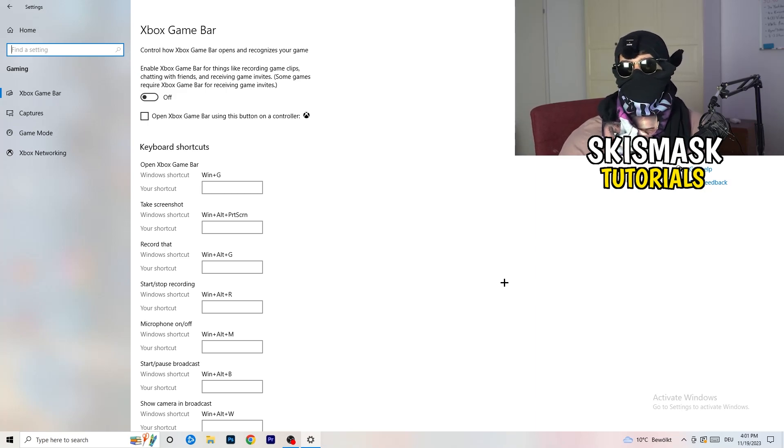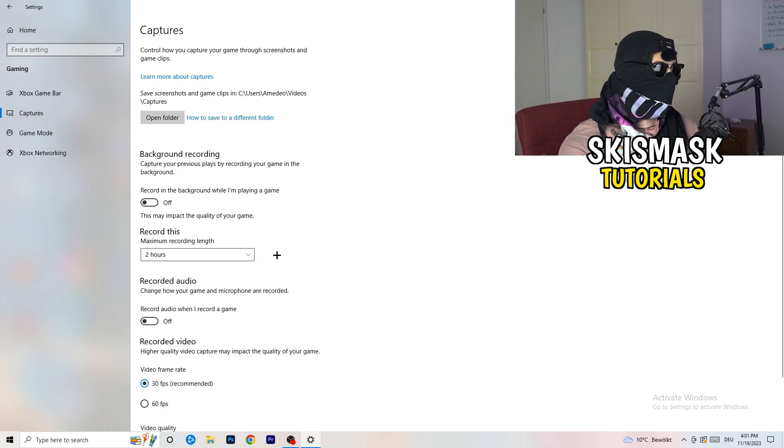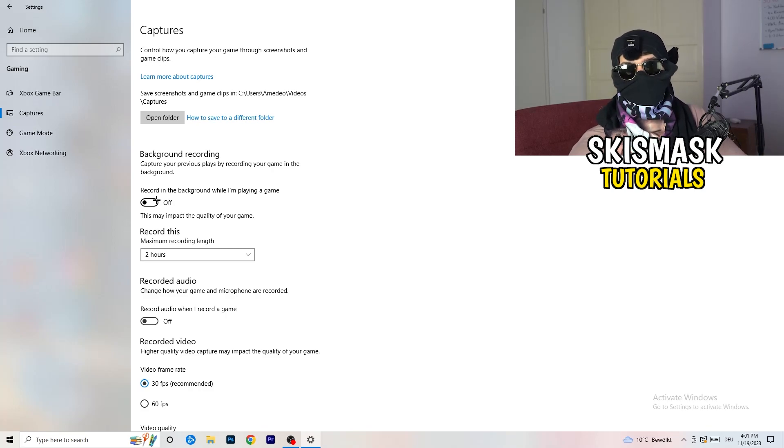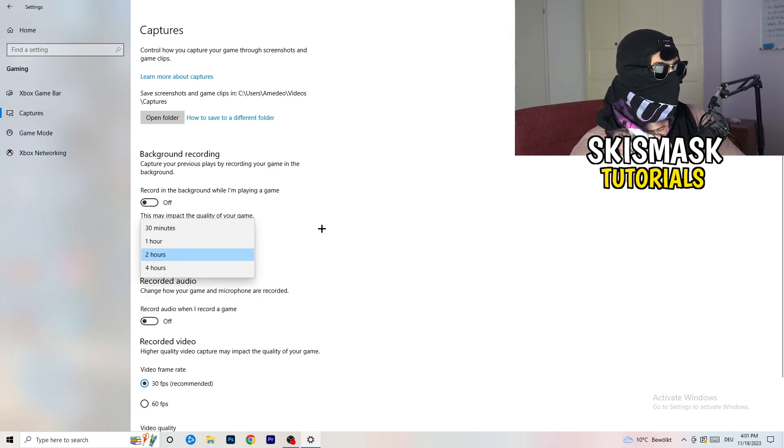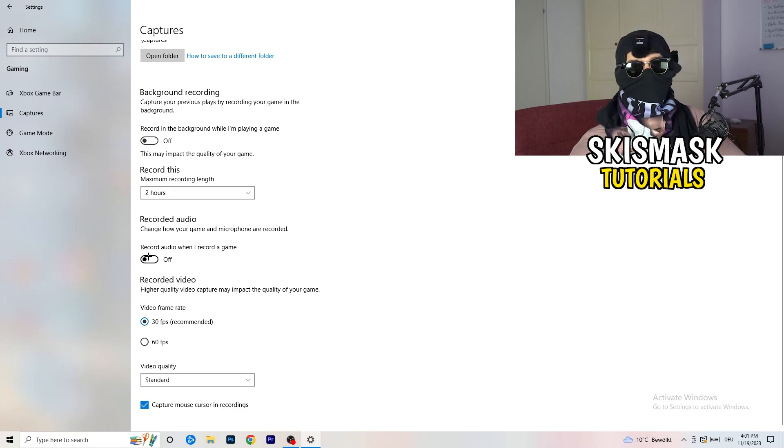Next, go to Captures on the left-hand side. Go to background recording and turn off 'Record in the background while I'm playing a game.' If you want to record, use something like OBS — Open Broadcaster Studio — which is made for recording games, not Windows. Also, if you do record, set it to 30 minutes max and turn off background audio recording.